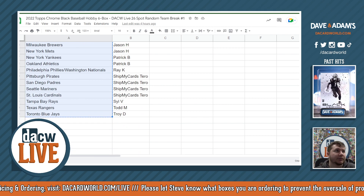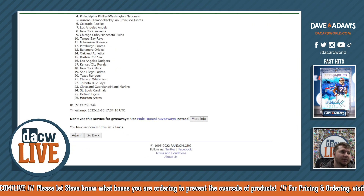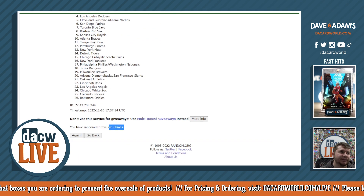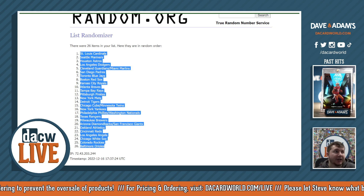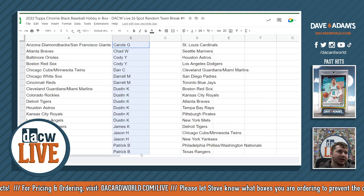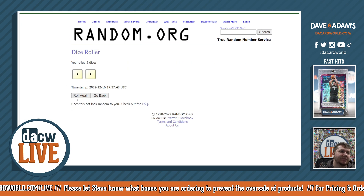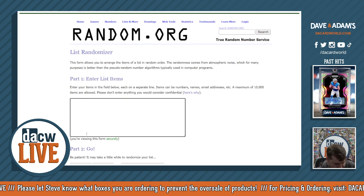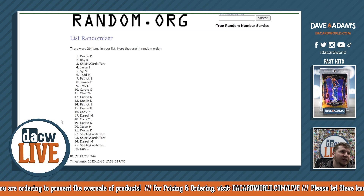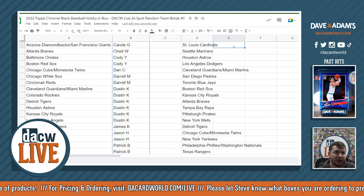Teams first — rolling the dice nine times on the teams. One, two, three, four, five, six, seven, eight, and nine times right there. Cardinals at the top as they should be. Scrolling to the top, putting the teams in. Now let's grab the names — starting at Carol, going all the way down to Troy. Rolling the dice for the names, rolling again — seven times. One, two, three, four, five, six, and seven. Dustin at the top, Dan at the bottom.